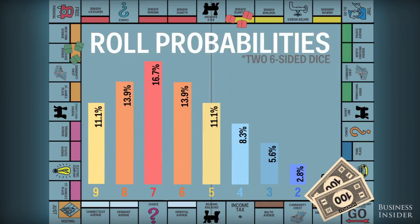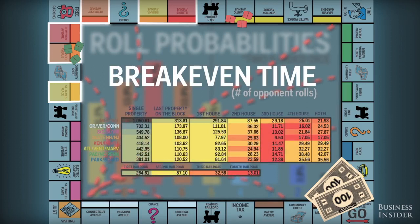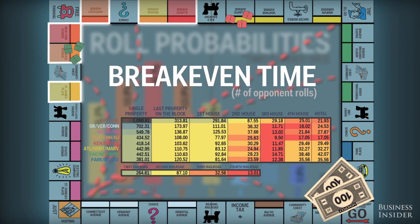To recap: six, seven, and eight are the most commonly rolled numbers — you can use this to trap trailing opponents into paying rent. Jail is the axis of the board, meaning the properties following it are frequently visited, specifically these ones — buy them. Three houses is the sweet spot; in all cases but one, building three houses will allow you to recover your investment the quickest. Keeping this math in mind, you'll be ruling the Monopoly board in no time. Just try not to let it go to your head.